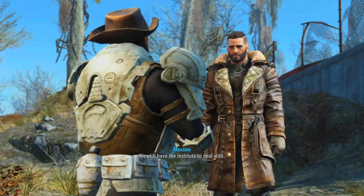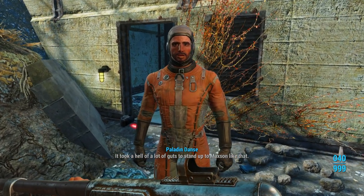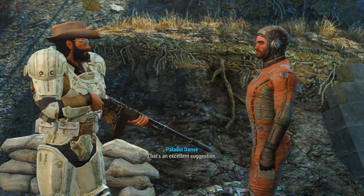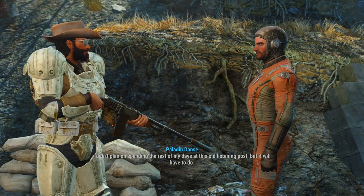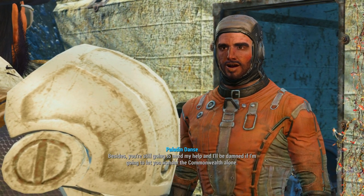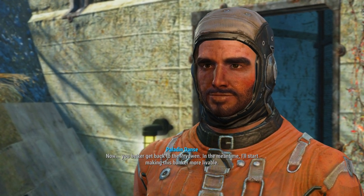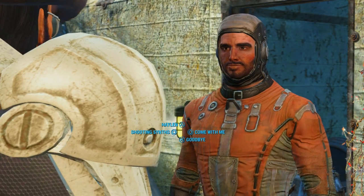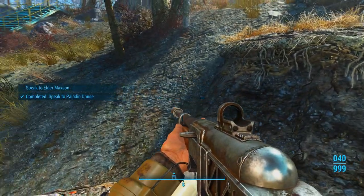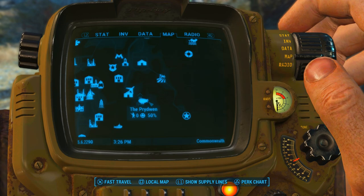It took a hell of a lot of guts to stand up to Maxson like that. At least we know he isn't chasing you anymore. If you stay here, you should be safe. That's an excellent suggestion — I didn't plan on spending the rest of my days at this old listening post, but it will have to do. Besides, you're still gonna need my help, and I'll be damned if I'm gonna let you wander the Commonwealth alone. You better get back to the Prydwen. If you ever need me, I'll be right here. Farewell — I hope the next time we meet, it will be under happier circumstances. Let's go back to the Prydwen, talk to Elder Maxson, and then we'll head to Sanctuary and end the video.